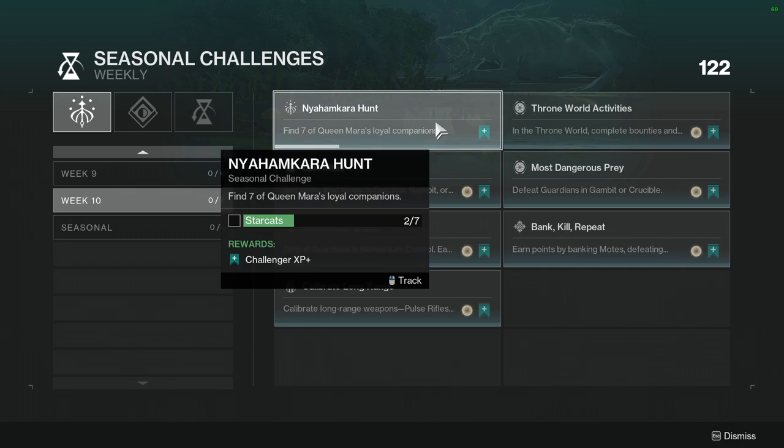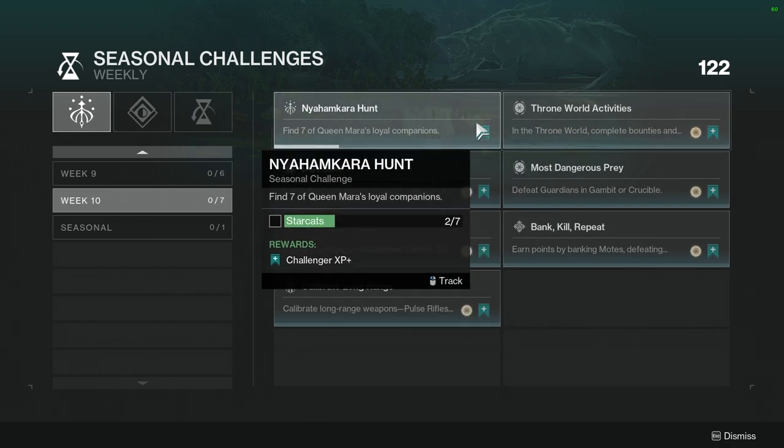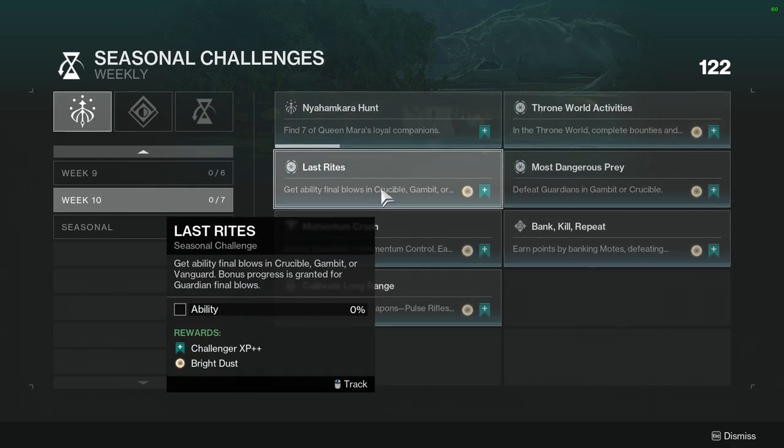Throne World activities: complete bounties, earn progress by completing patrols, public events, and looting lost sectors. I'll show you which lost sectors I like to run. I usually do lost sectors, and if there's a patrol or a public event I'll go do that real quick. Public patrols unfortunately are not the best bounties, but I pick them up usually as well.